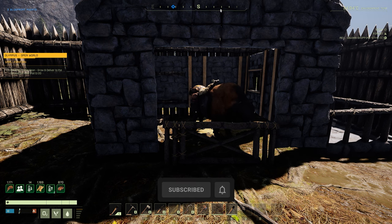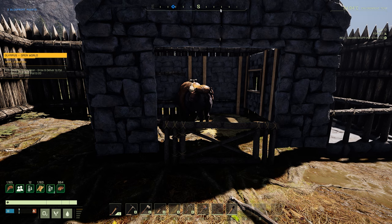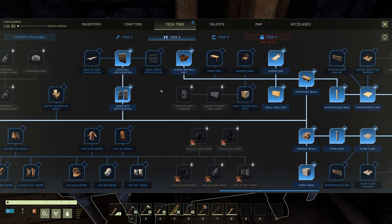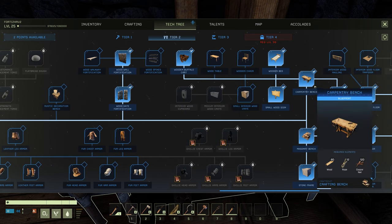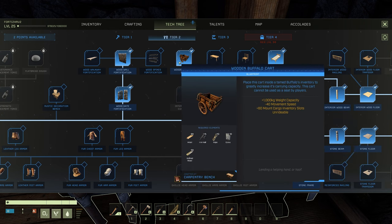In the week 56 patch, carts have been introduced for the buffalo so you can carry up to 1000kg of weight with 60 slots inside the cart. To get the wooden buffalo cart you will need to be in tier 2 and have the carpentry bench unlocked. Once you unlock the carpentry bench you'll be able to see the wooden buffalo cart. It has 1000kg weight capacity.